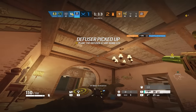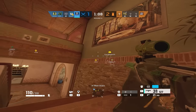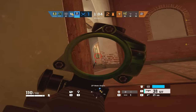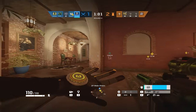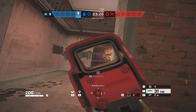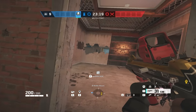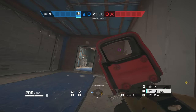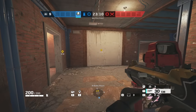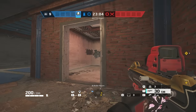Crouching also benefits stealth because crouch walking is naturally quieter than sprinting or walking. However, I honestly recommend you don't crouch often, for two reasons. The first is that it makes a crouching noise — as soon as anyone hears that sound cue, they're going to know to aim crouch level because that's where your head is going to be. The second reason is that it slows you down, which is bad if you're trying to swing somebody and give them as little reaction time as possible. As you can see, crouch walking is noticeably much slower than regular walking.